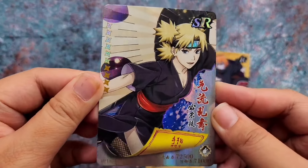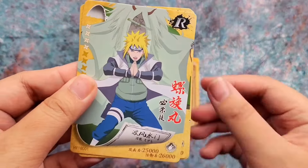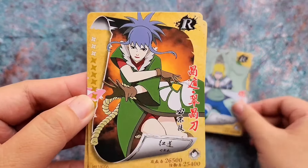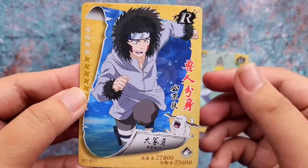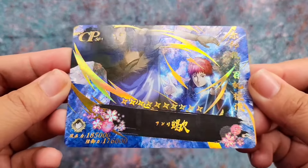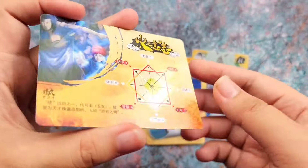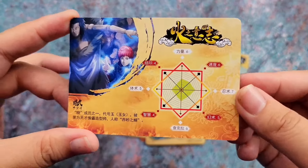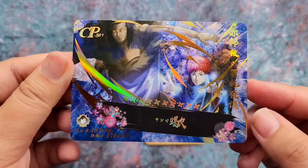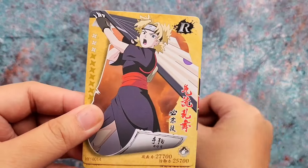For the next pack we have Minato, Guren, Kiba, and — oh my gosh — this is the CP! It really looks nice. This one is Gaara with the puppet, and it really looks cool. The CP is really amazing. It really amazes me to see it in person — on other videos and in photos it doesn't do it justice. And we have Temari.